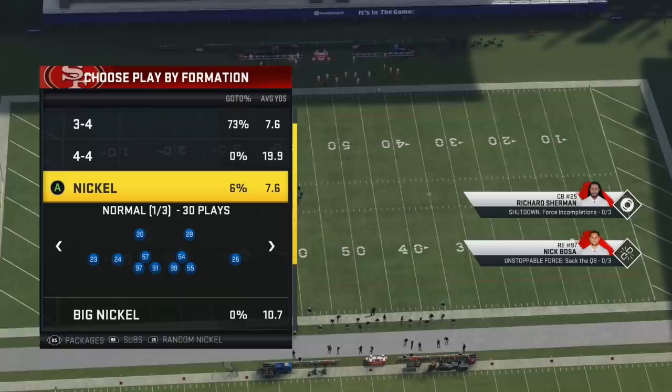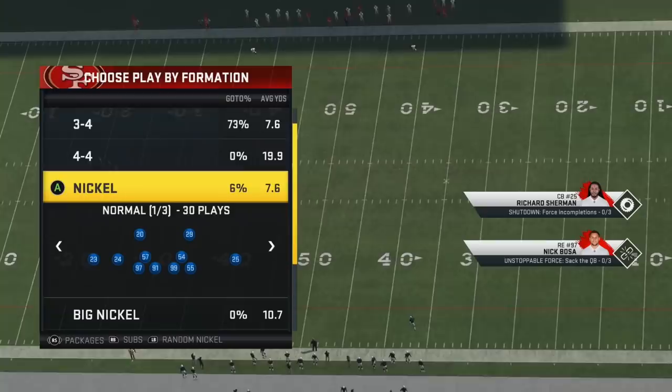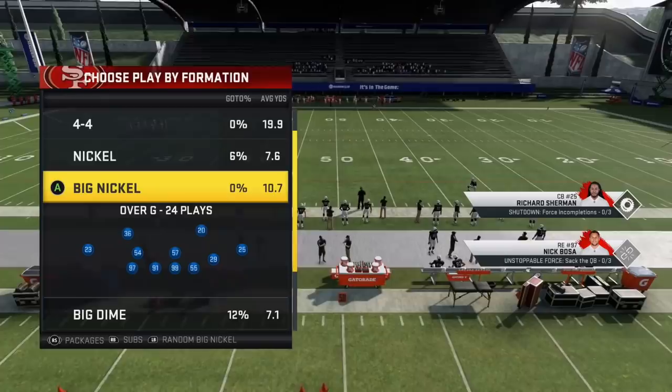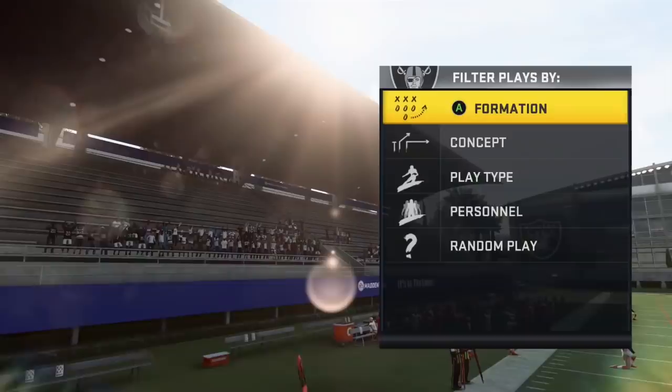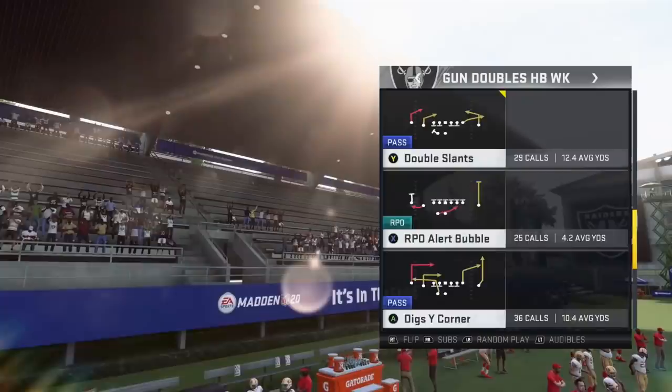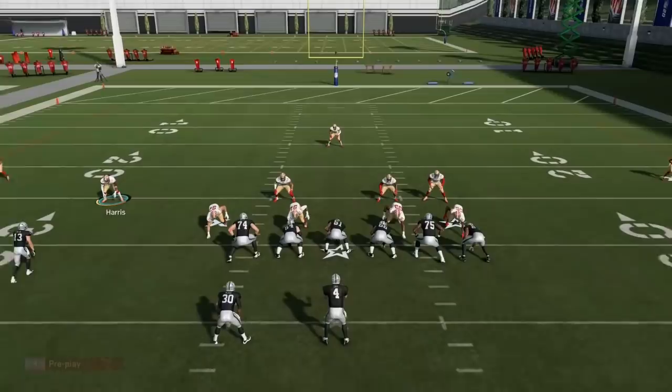In today's video we're going to talk about how you can choose to have different defensive adjustments — in particular your zone coverage adjustments — in different sets in Madden, based off of the number of safeties that you have on the field. When we take a look at the Big Nickel Over G defense, this is a defense that has three safeties on the field, giving you different zone variations for three different spots on the field.